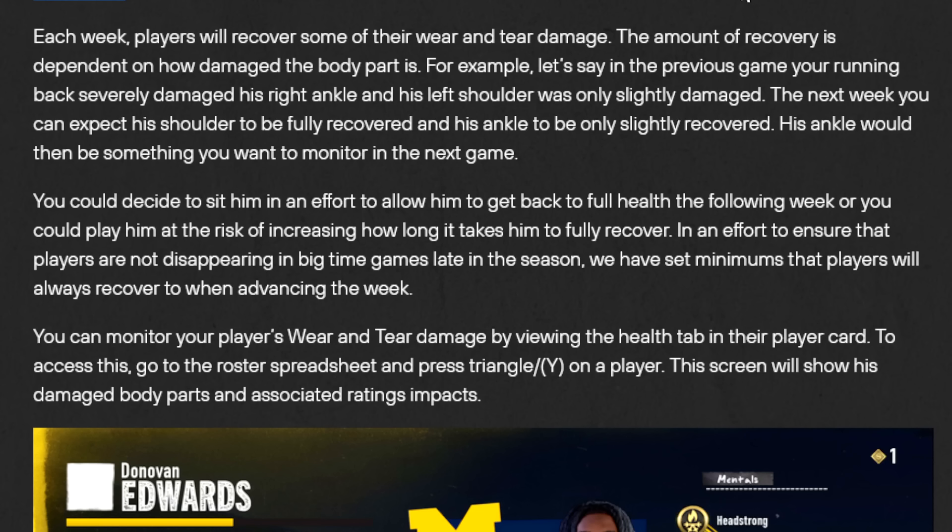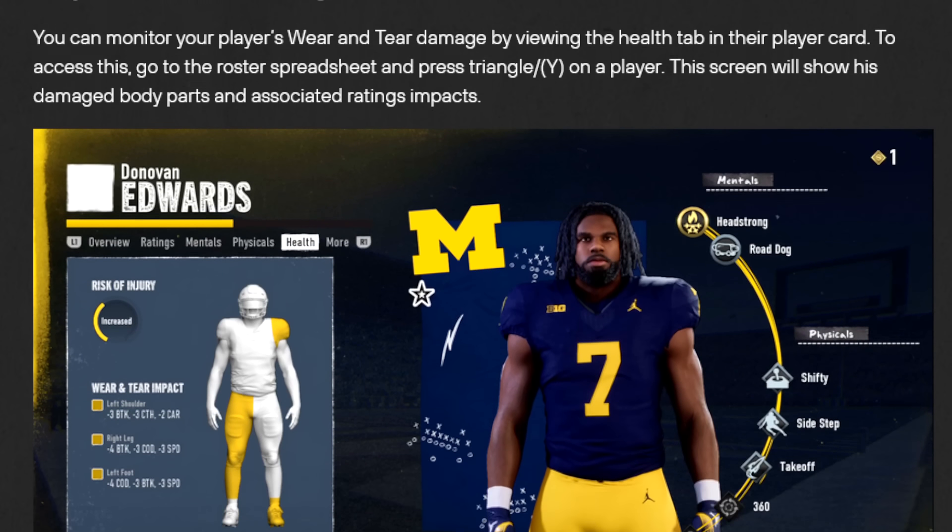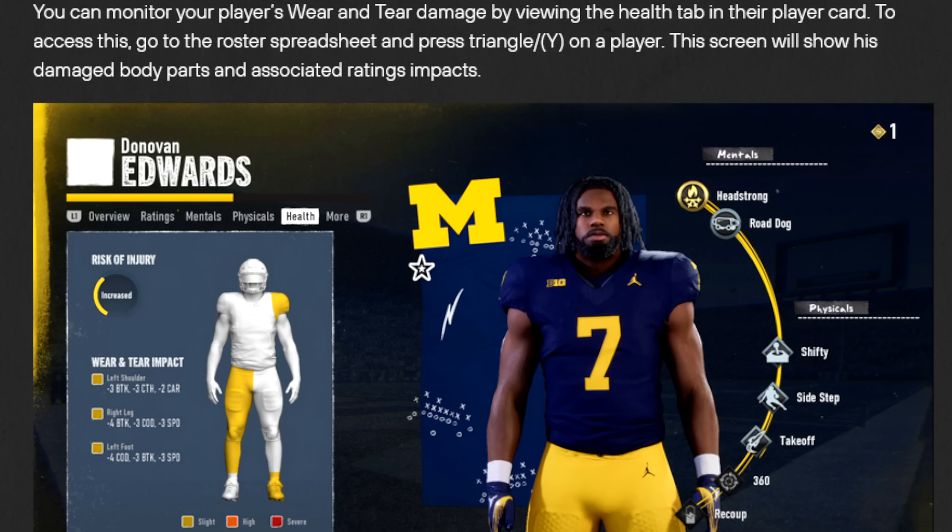For example, say in the previous game your running back severely damaged his right ankle and his left shoulder was only slightly damaged. The next week, you could expect his shoulder to be recovered but the ankle to only be slightly recovered. You could decide to sit him to allow full recovery the next week, or play him with increased risk. In an effort to ensure players are not disappearing in big games late in the season, they've set minimums that players will always recover to when advancing the week — correcting the progressive fatigue issue from Madden that has completely broken that feature.